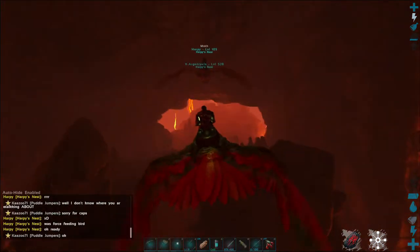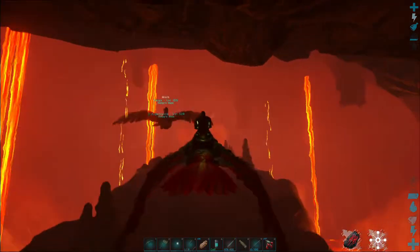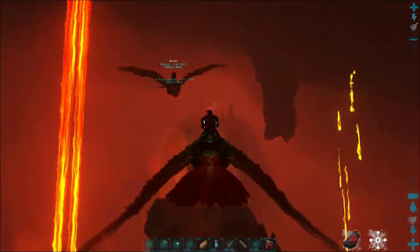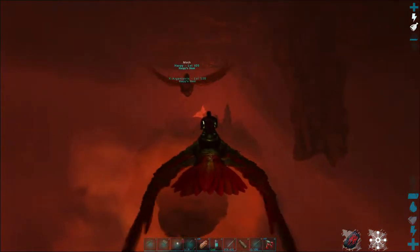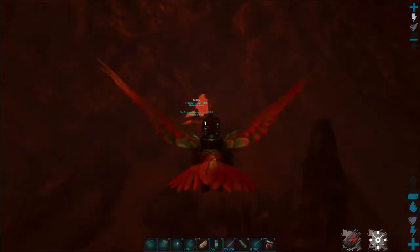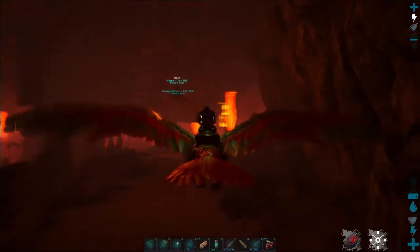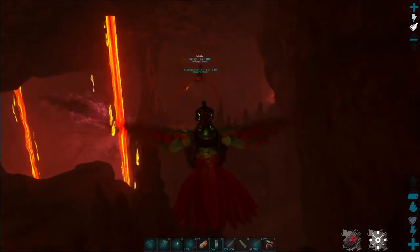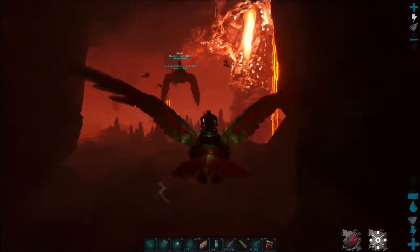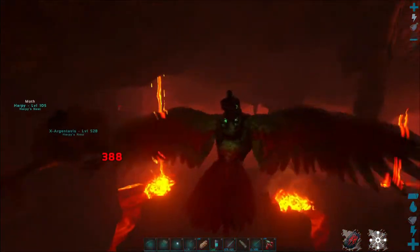We're going back the way we came because there was a junction up here and we want to go the other way. Here's that first cavern we were in — we're going to go to the left, which is left when you first come in. There's more bats in here. Bat fight number four, and there's a lot of them in here.